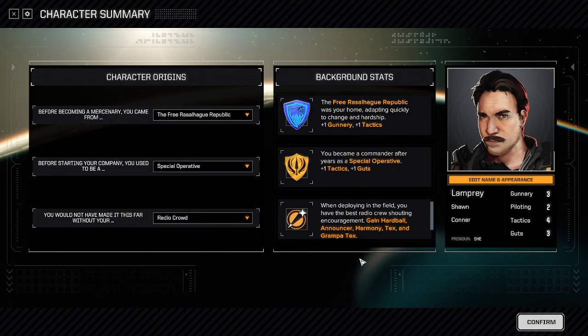Radio Crowd gives you some new pilots: Hardball, Announcer, Harmony, Tex, and Grandpa Tex — all pilots with unique voice lines added to the game. Hardball is voiced by Elias Toufexis, most famous for being Adam Jensen in the new Deus Ex games.